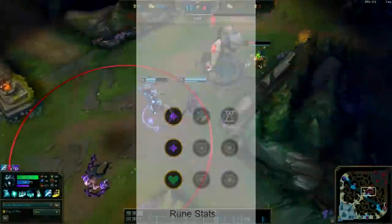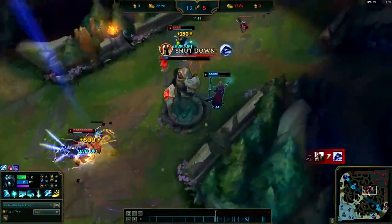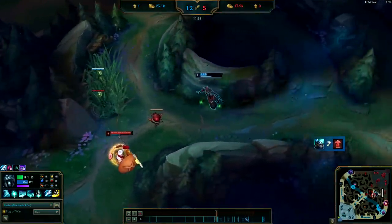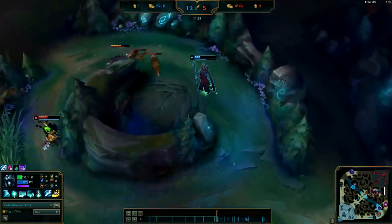For your rune stats, you want to go double adaptive force with scaling HP. If you're really bad at kiting the jungle camps, then sure go ahead and take the flat armor, but I really recommend going for the scaling HP since it's good against both AP and AD enemy team comps. Plus your Hunter's Talisman is going to be giving you so much healing back if you're kiting properly that you won't really need that extra armor.